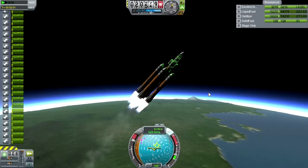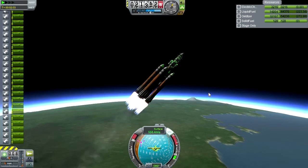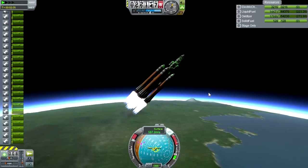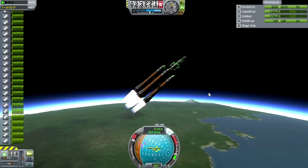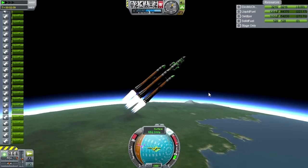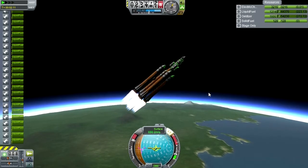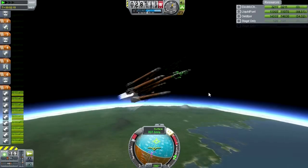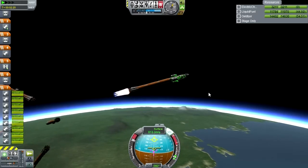The key is to make sure the boosters separate properly and don't knock the center stack. That's why I wanted to roll it a bit, but this is not working out. Boosters are away — and that's clean.